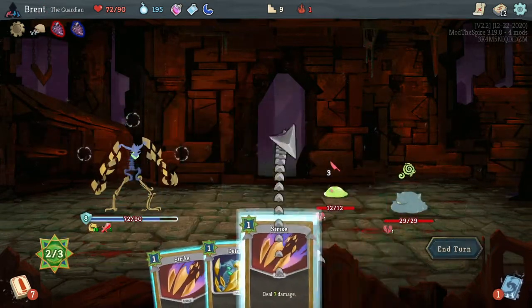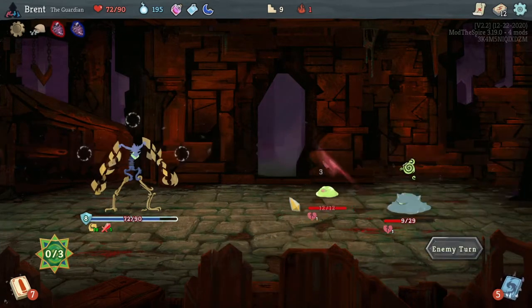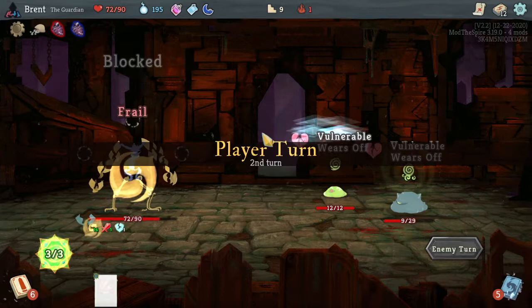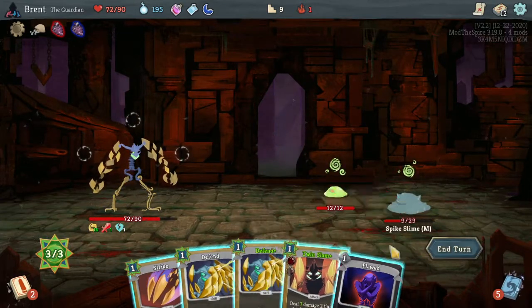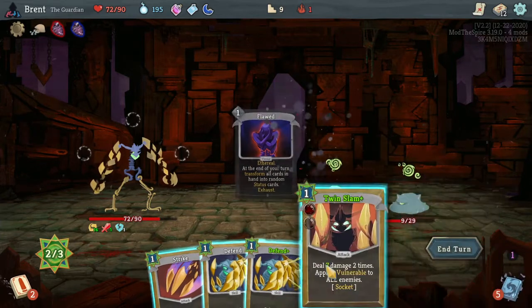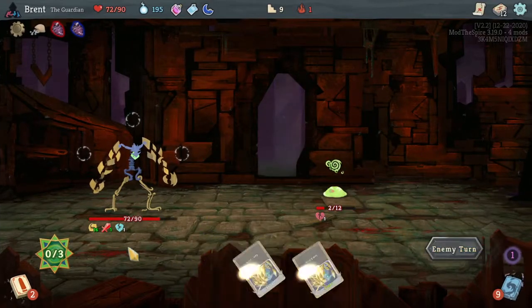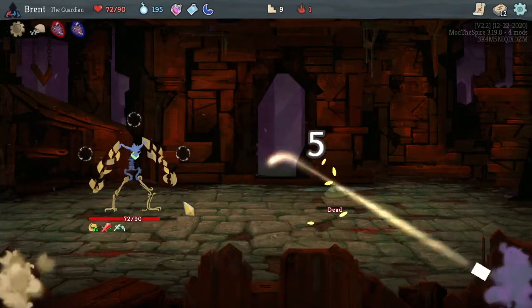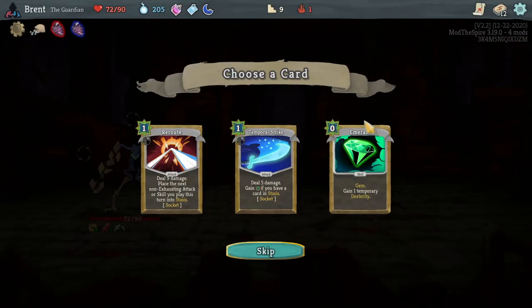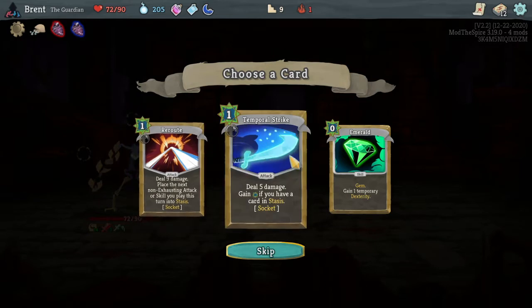Normality here. This is good - they're vulnerable this turn which is nice. Now I don't remember - when you socket cards, I think the vulnerability is applied afterwards, which sucks a little bit more for the Twin Slam. Oh, we can play the Flawed one too, which is nice. Play out the Flawed Twin Slam - kills him! And then we'll hit this little slime.